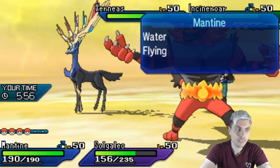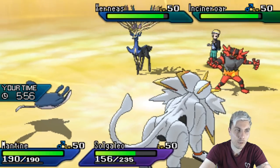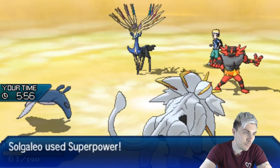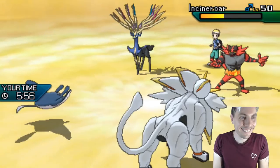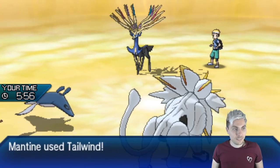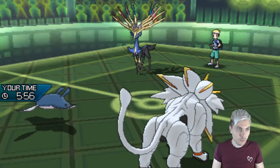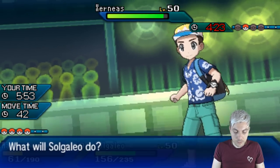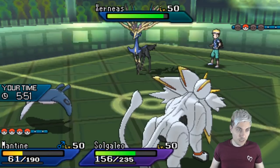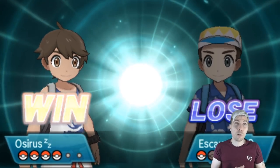We should be all right. Mantine putting so much work today - I love Mantine, it's been such a good support Pokémon. Even in matches where we haven't had the best results, it's been doing so much work. There's the Moonblast - we're at plus two and Mantine takes it! Mantine - MVP! Tailwind is up. We just Icy Wind the Xerneas now - it's only plus one way... plus two. Simple math! Icy Wind and Sunsteel Strike - Z-Splash just absolutely destroyed that game for us. Amazing game to end on today and we win!